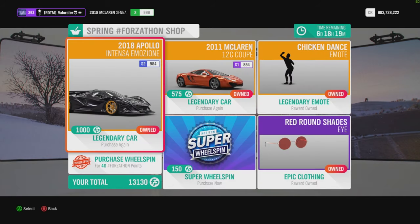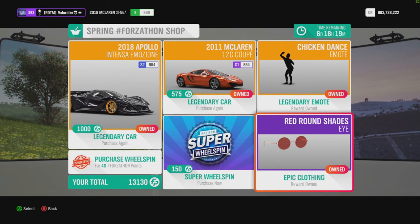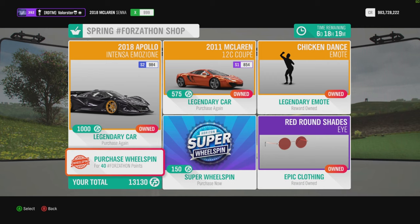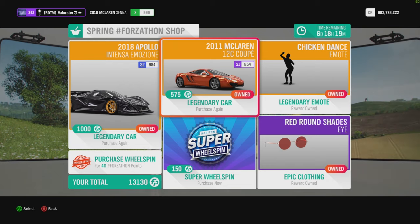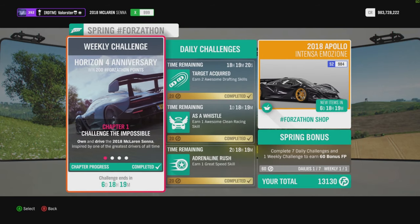Let's have a look at the Forzathon shop. Here you can see the nice Apollo and also the McLaren 12C Coupe. We have a chicken dance, a red round shade, and wheel spins. Now the McLaren 12C is a very good car — I use that for a championship — so if you have it you can buy it here.